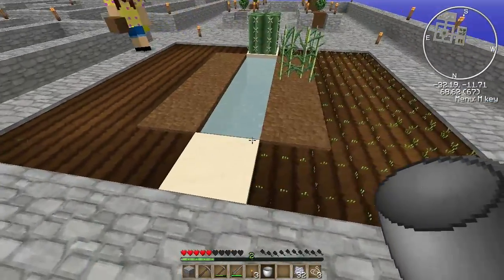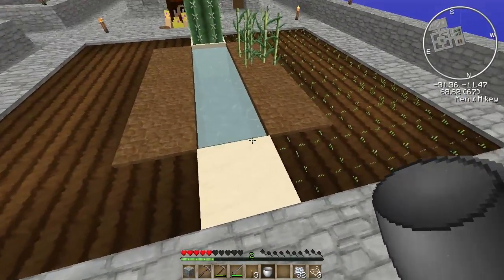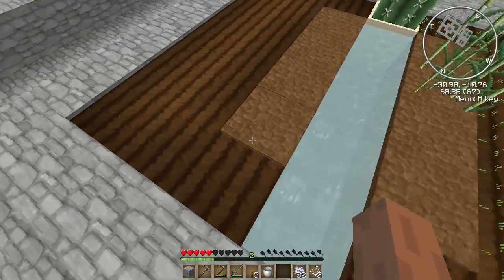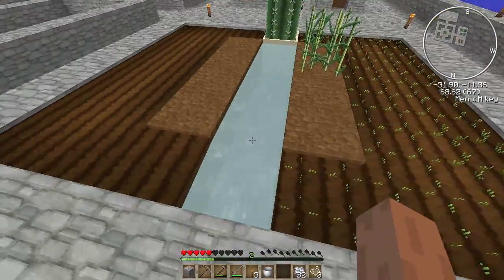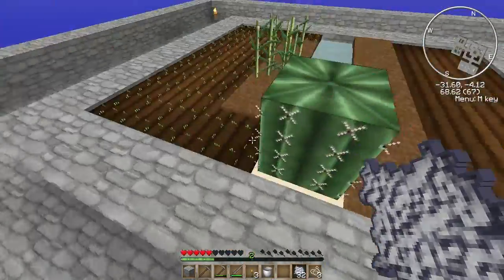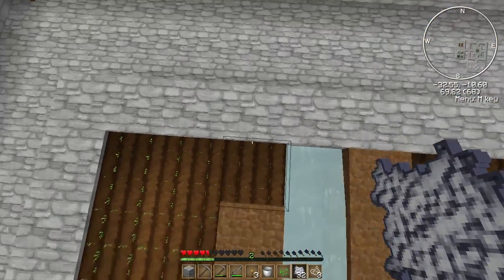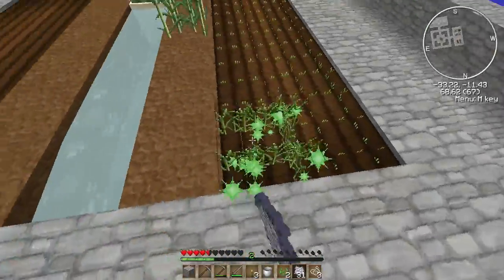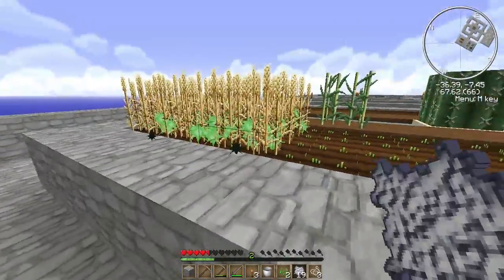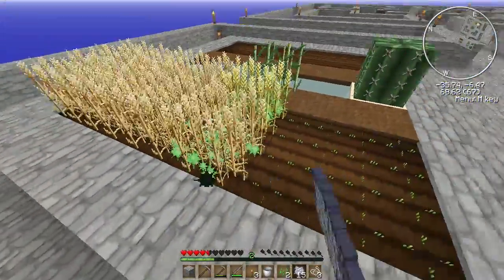Ouch, dang it — stupid little cacti! Can we kill it? Wait, I'm trying to think — can I get the bone meal? Can't we just have this whole middle row being sugarcane? Do you want some apples? Yes please — I only have one but you can have it. That's how much I care about you. Do you have a lot of bones in there or is this all the bone meal? I don't want to use it all. Can you go and check in the chest for me?